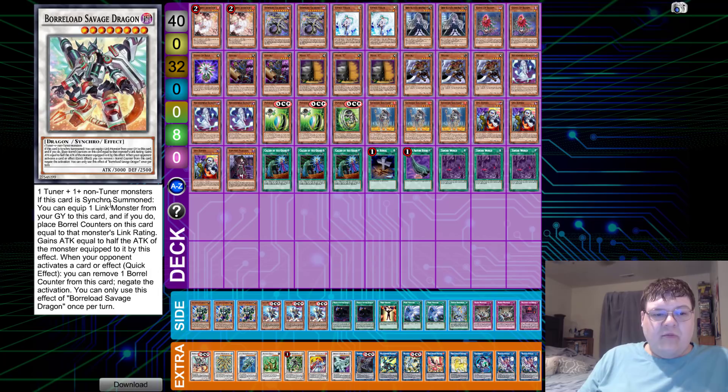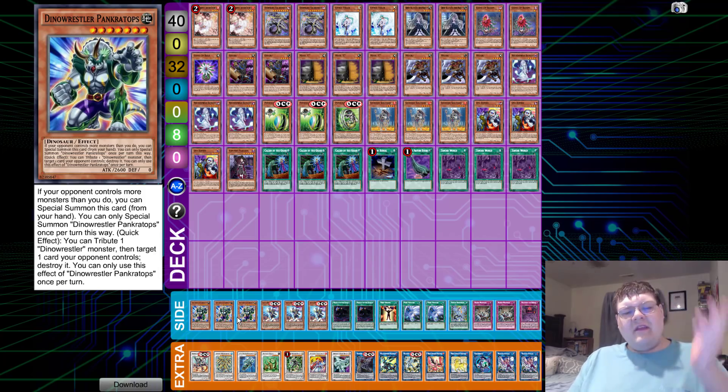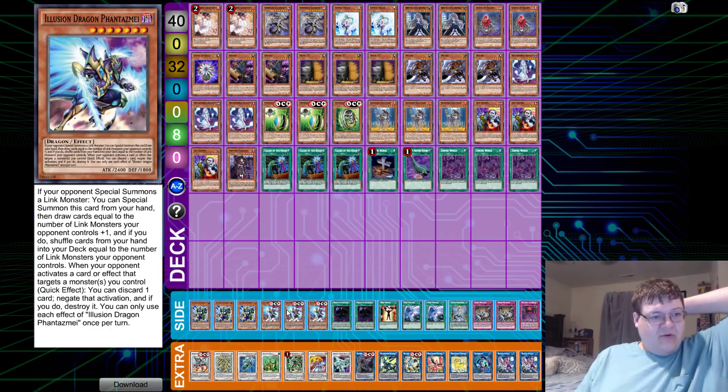Borel Savage Dragon: when it's synchro summoned, you can equip one Link Monster from your graveyard to this card, and place Borel Counters equal to that card's Link rating. This card gains half the attack of the equipped monster, and when your opponent activates a card or quick effect, you can remove one Borel Counter to negate that activation — once per turn. Triple Pranktops, triple copies of Illusion Dragon, and Tazmi.